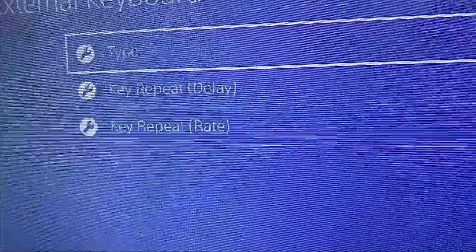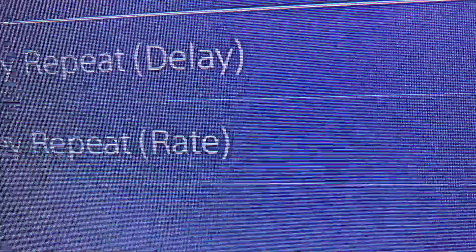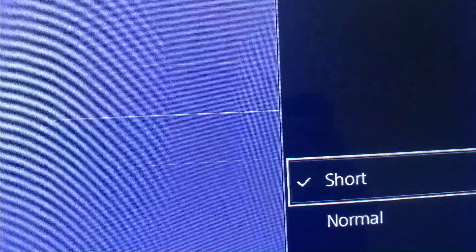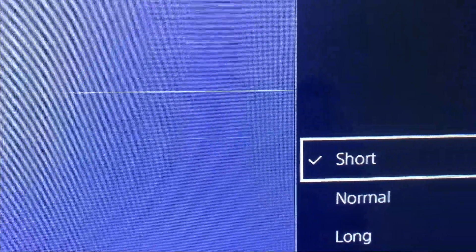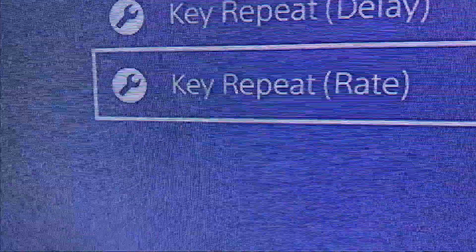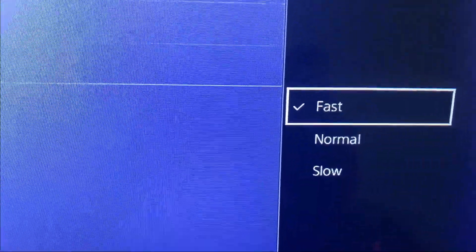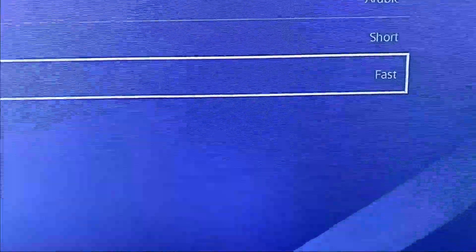Now go to External Keyboard. You'll see Key Repeat Rate and Key Repeat Delay. First, set the Delay to Short so when you press a button it registers immediately. Then set the Key Repeat Rate to Fast — this lets you press more than three buttons at the same time. That's the trick, enjoy!